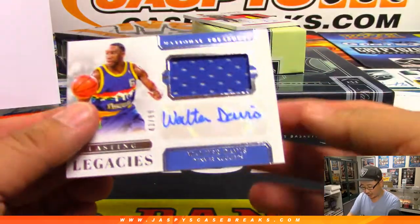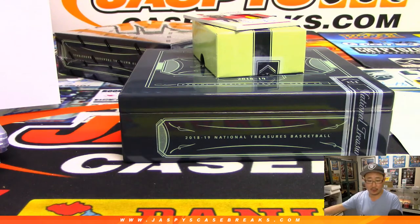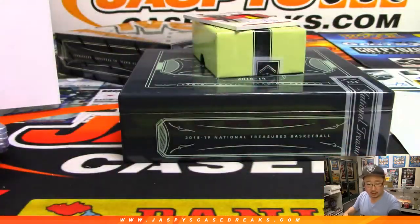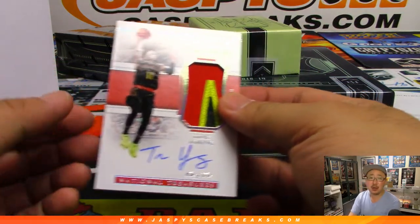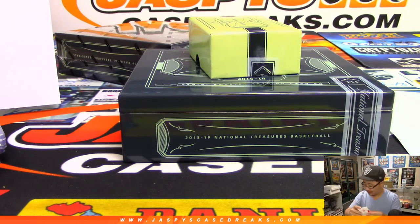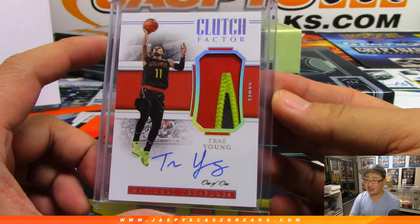Legacies jersey and auto, Walter Davis, 43 out of 99. Nick confirmed all-decade signature Artis Gilmore Chicago Bulls. This one is easy — Denver Nuggets, Walter Davis — that'll be for Darren McKenzie. And wow, Clutch Factor three-color patch and on-card autograph, one-of-one — Trae Young! That is for Jeremy Tillman and the Atlanta Hawks.